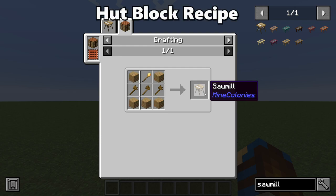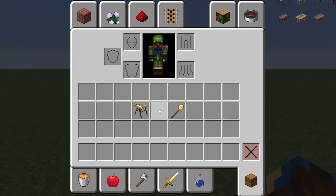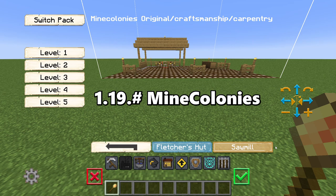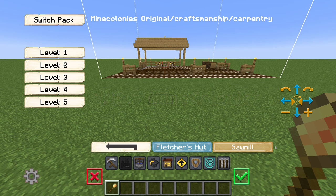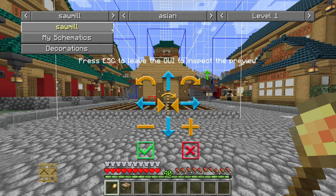The sawmill hut block can be crafted by using 5 wooden planks of any type, 3 wooden axes, and a build tool. The hut block will need to be within your inventory before using the build tool to place it. On versions 1.19 of MineColonies, the sawmill hut is classed as a carpentry build and can be found within the craftsmanship category. On older versions, the sawmill hut can be found within the top left drop-down menu under the sawmill category.